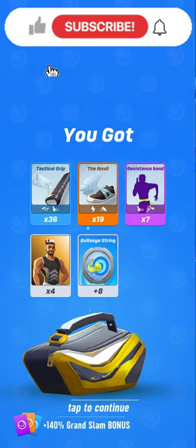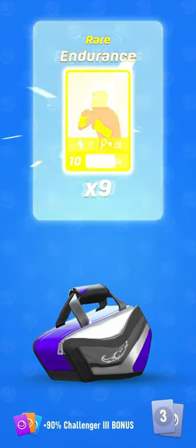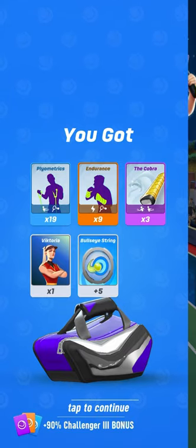Let's open now the prize bag of my second account GP365 N2. Cobra is not too bad. Victoria — I won't use this character with this account. I play mainly with Leo.